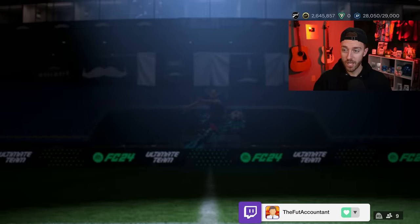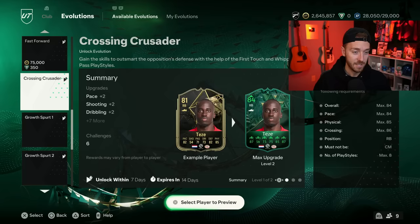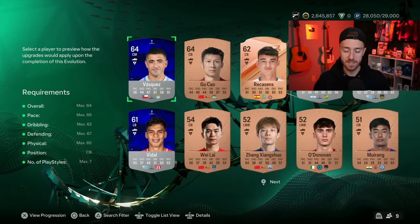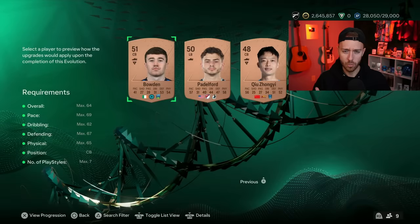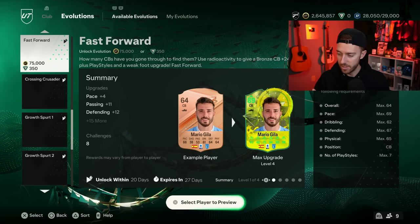Now let's talk about the Evolution, and this is where we need to check our clubs. I checked my club and unfortunately there was nothing in mine that's going to sell for anything good. This was our new Evo yesterday — remember we talked about a rumor of a Bronze Evo? It was leaked just before content and here it is. It's 75,000 coins, which is not cool, but it is a huge upgrade — plus 24 overall. The pace boost takes you from 66 pace to 83. I love what EA have done with the radioactive card design since it gives chemistry.